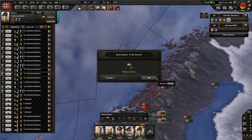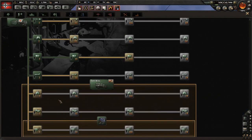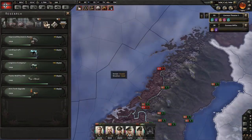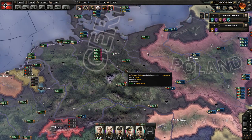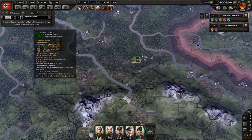Military police tech came through - that'll make my military police divisions much more useful. We're going to go for the logistics company too. Logistics companies are definitely going to get added on to my panzer divisions since they are resource hogs.